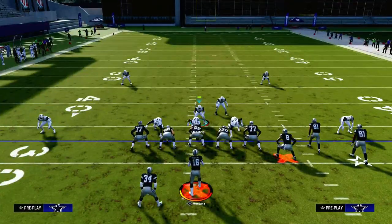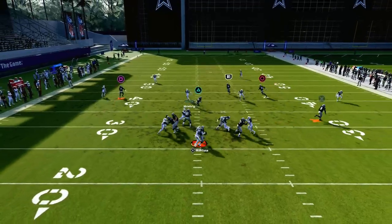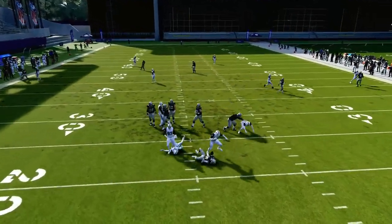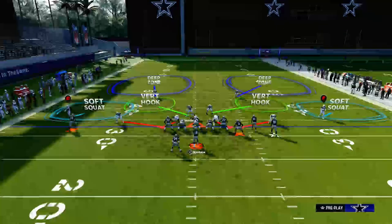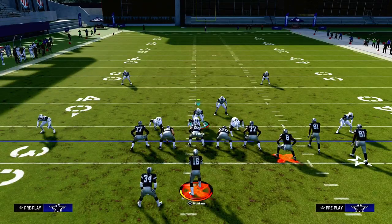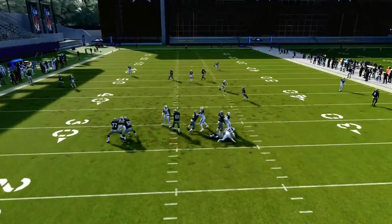Even if I stand over here, we're able to trigger this really, really good blitz — very simple, very effective. It's a send-five pressure, so we're only sending five people at the quarterback and we're getting at least one person free.